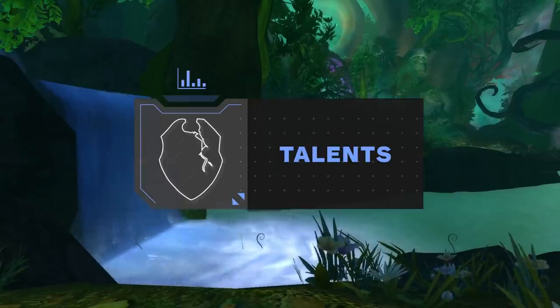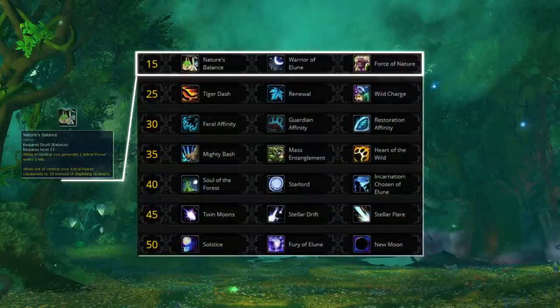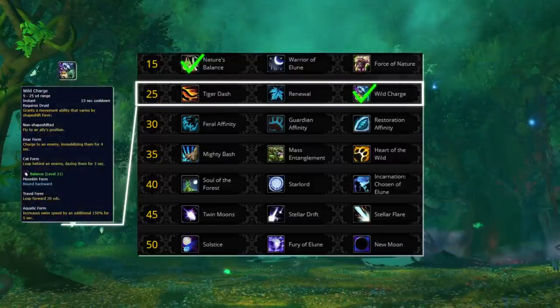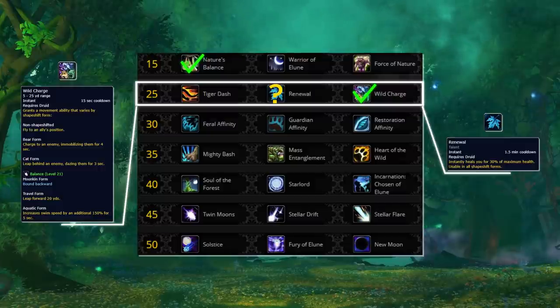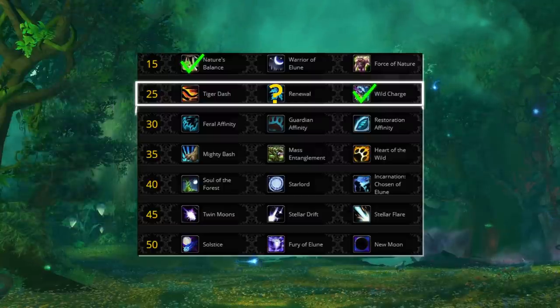With that out of the way, let's look at your primary talents to see how they've changed since Season 1. For your first tier, we highly suggest running Nature's Balance and never changing it. This is a super important talent because it gives you Astral Power right out of the gate, avoiding the need to ramp up in the early stages of the game. For your second tier, Wild Charge is still your primary talent just because of how flexible its uses are in Arena.